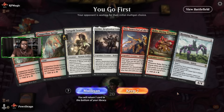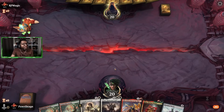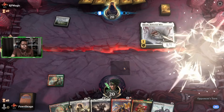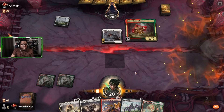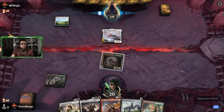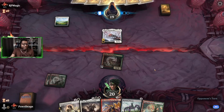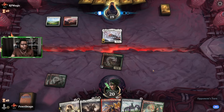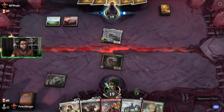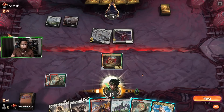We get to go first. I need to draw a double white. I'm gonna keep this just to see what happens — sometimes in a video I keep a hand I'd usually mulligan, for entertainment purposes. I think I might still play Ruby on two to see if we could stick a Roaming Throne on the next turn. We need Ruby to stick because we did not find a white land. We'll attack — the best thing for us would be if they played like Thalia. That would help so much. Opponent is just doing the straight up poison thing, fair enough.